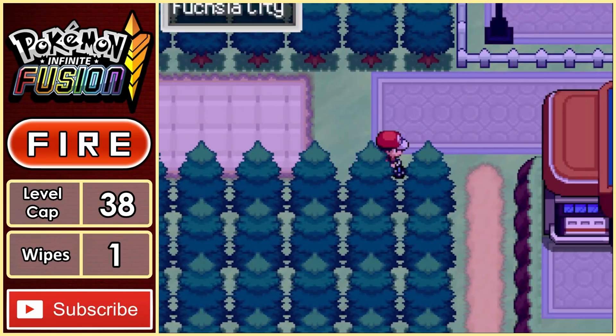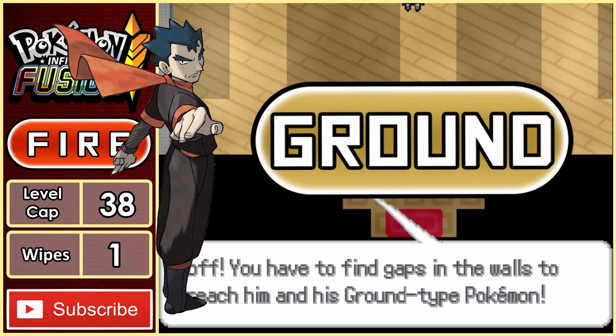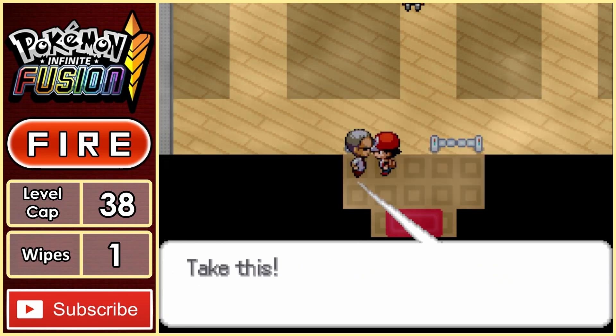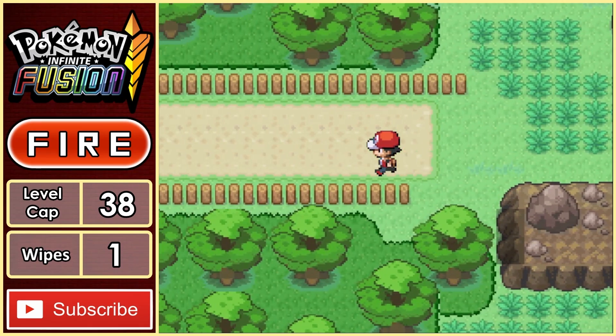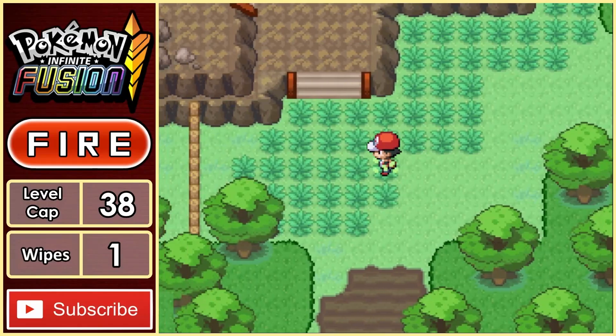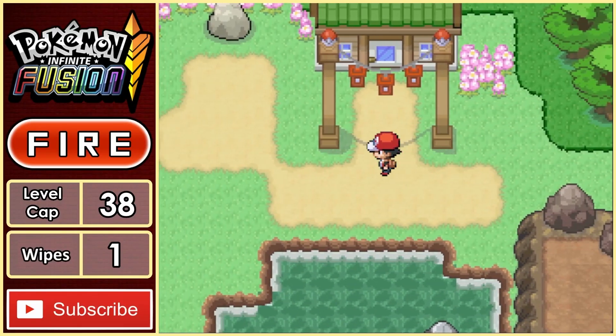Using the bike path, we travel to Fuchsia City and check out the gym. The old man confirms that Koga is a Ground type master, which is actually super effective against almost my entire team. So I decided to skip the Koga fight for now and head to the Safari Zone, as there should be a useful HM there that I can use for the Koga fight.